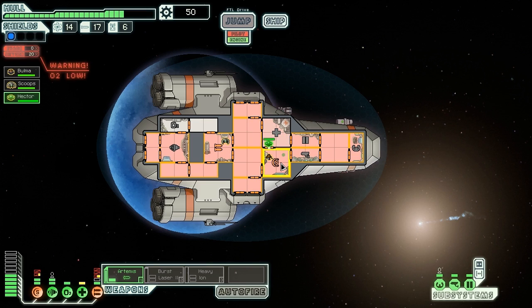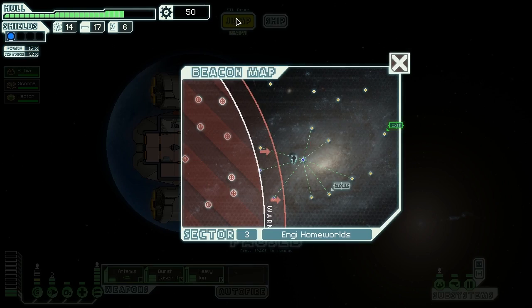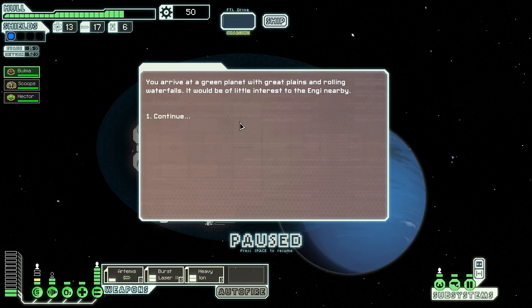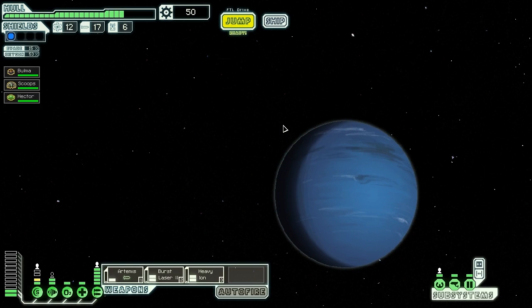Everyone goes to the medical bay once again - not Hector but the other two. It wasn't too bad. Let's power up our weapons again. Bulma, Scoops, and Hector - I should really learn the names. We are ready to jump! There's another store - we'll hit it but first we'll hit this one beacon. Let's try to get some more scrap from this beacon. Nothing of interest - okay, let's hit the store and maybe buy some stuff.